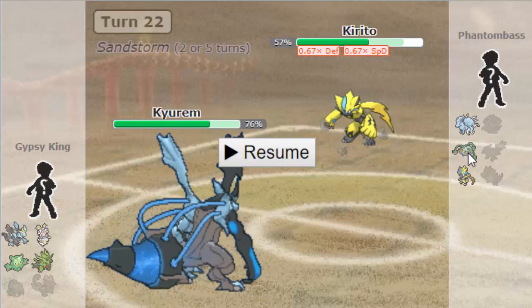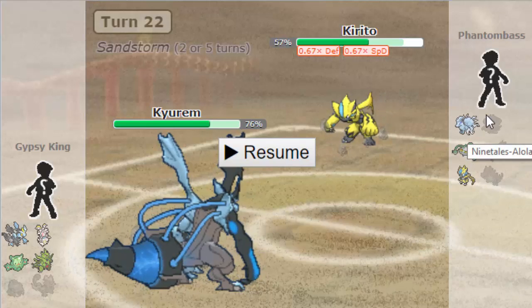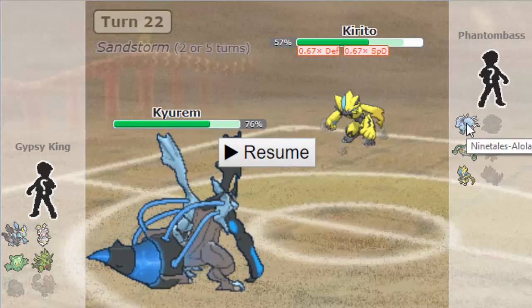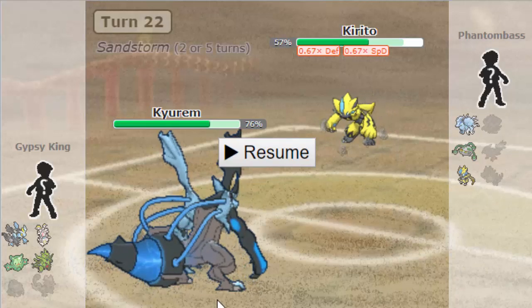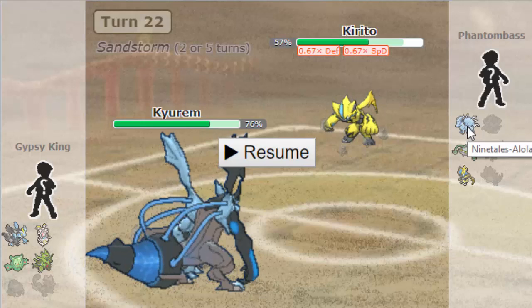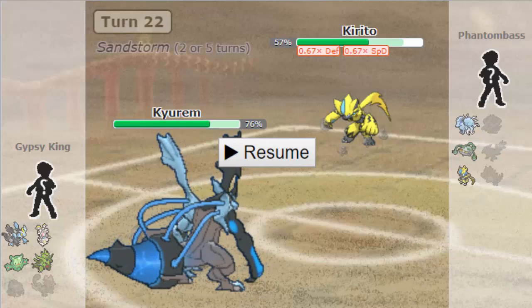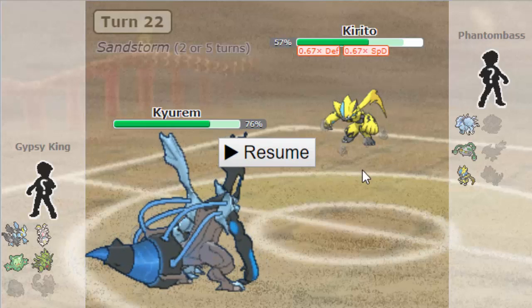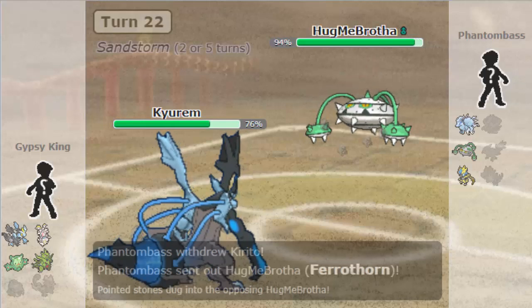Obviously Ice Beam took out Zeraora at that range of health and it would do more to his Ferrothorn, which is something to consider. But on the off chance that he went into his Ninetales, expecting Ice Beam or a Dragon STAB move, I wanted to get the most damage possible off on Ninetales. Because I can switch Kyurem in a few more times on Rocks, and the more chip I get — like if I chip Ninetales down a few times with Earth Power — he's not going to be able to take an Ice Beam. Which is going to be what I click on subsequent turns when Kyurem is in versus Zeraora.